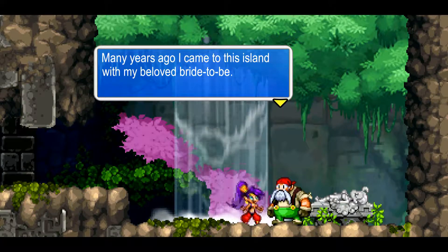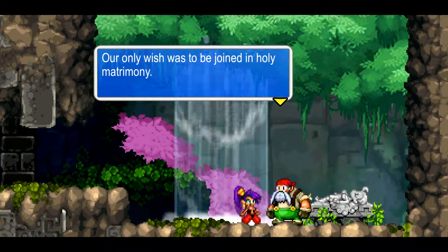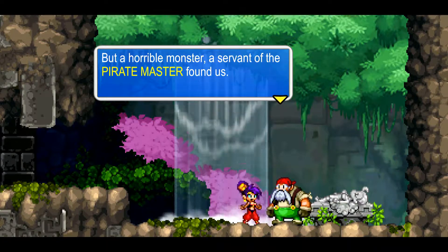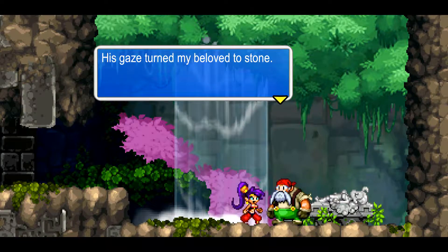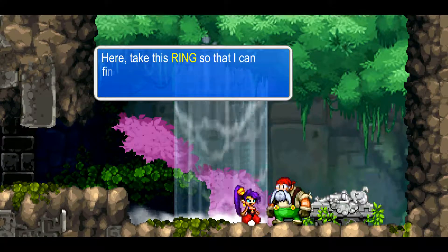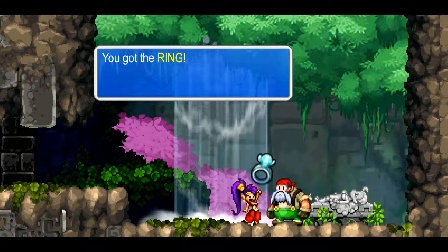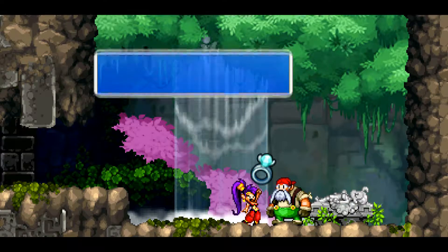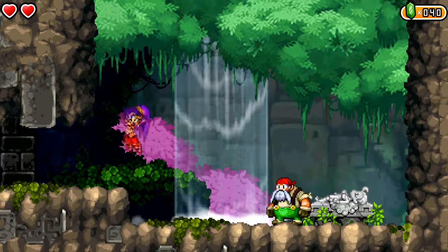An NPC tells his story: many years ago he came to this island with his beloved bride-to-be, wishing to be married. But a servant of the Pirate Master found them — its gaze turned his beloved to stone. Now he can never leave her side. He gives us a ring so he can finally try to forget his sorrows. We got a ring — looks pretty old. That's rough. Onward.